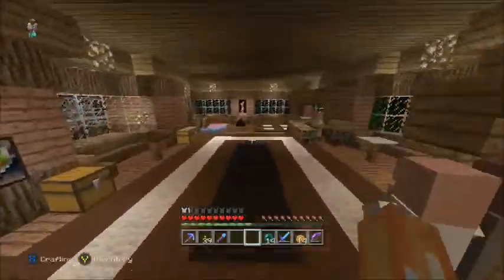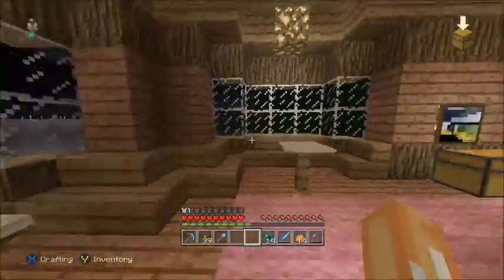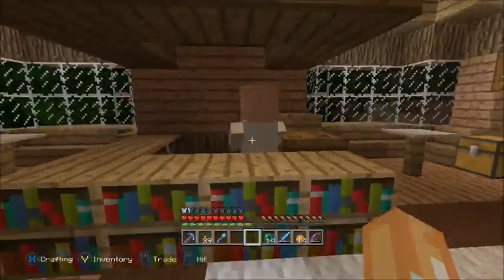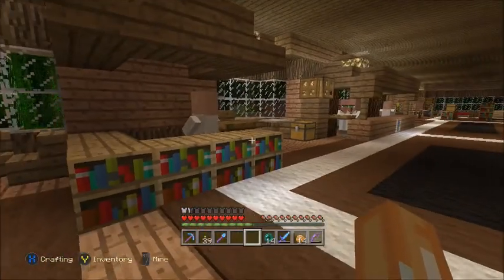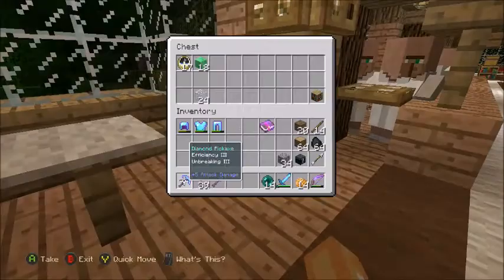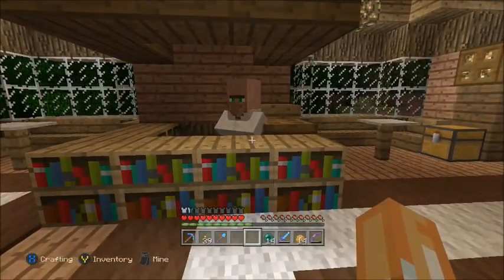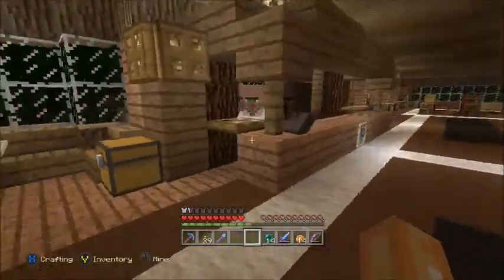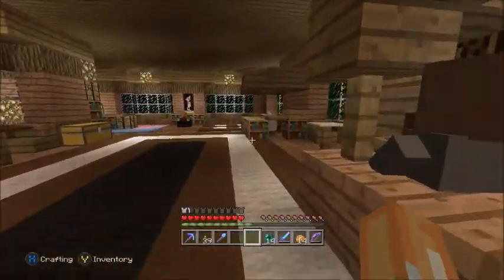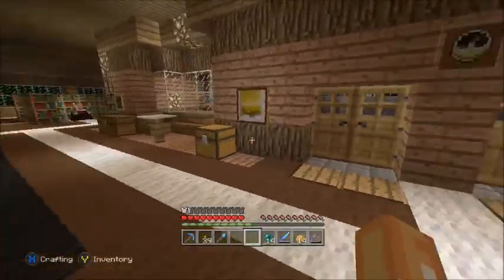So the reason why I went to the library is because there has been a recent update that came out. Apparently they made it so you can trade with librarians to unlock name tags. I was trying to do that, but it was hard — I never got it. I got 17 clocks and tons of compasses and everything. I'm going to have to keep grinding them and trying to get those name tags so I can name some of my horses. And apparently they fixed the issue with the horses despawning, which is nice.